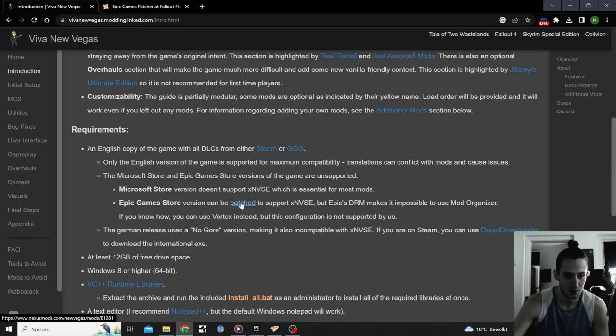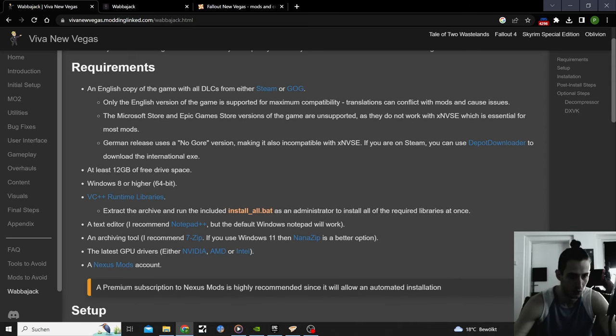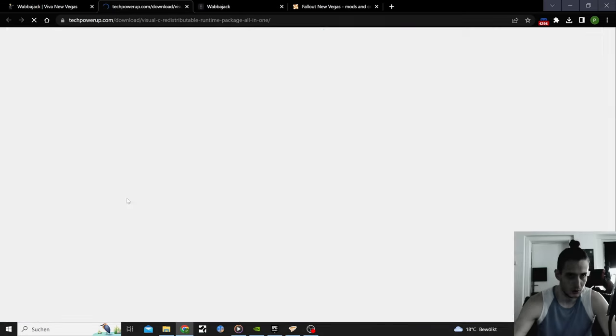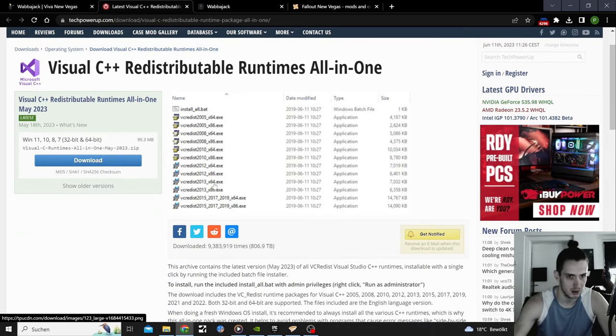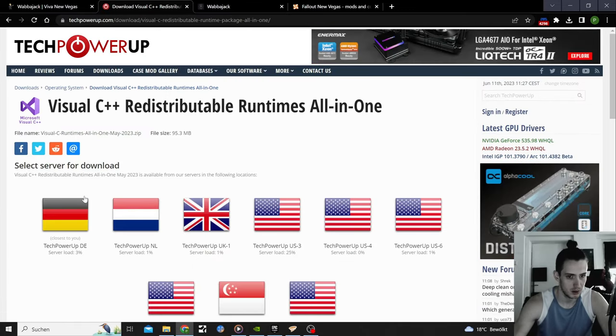A lot of things to note: you need the English version of the game — the German release uses a different executable version, making it incompatible with the New Vegas Script Extender. The guide says the Epic Game Store version doesn't work, but it will work now since we downloaded the patcher. Only the English version works. You also need to download runtime libraries.